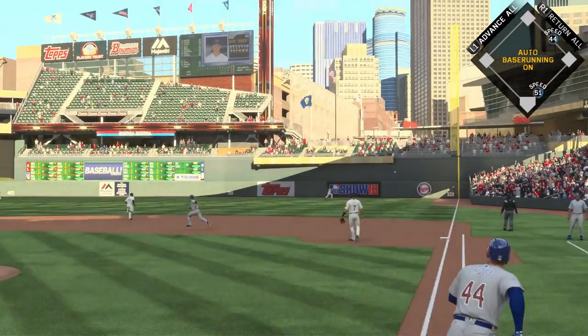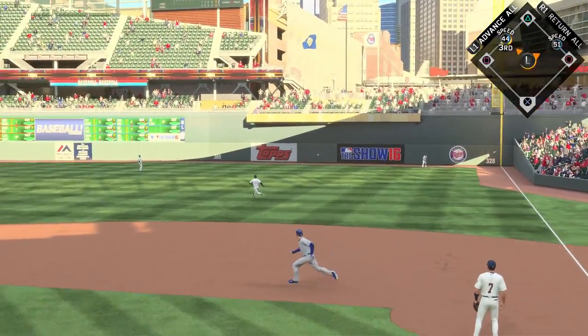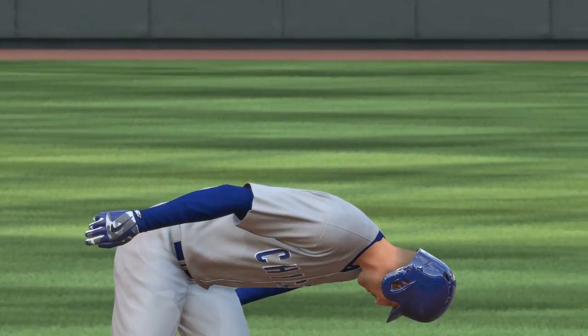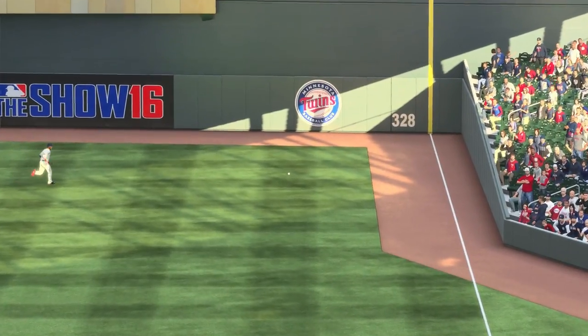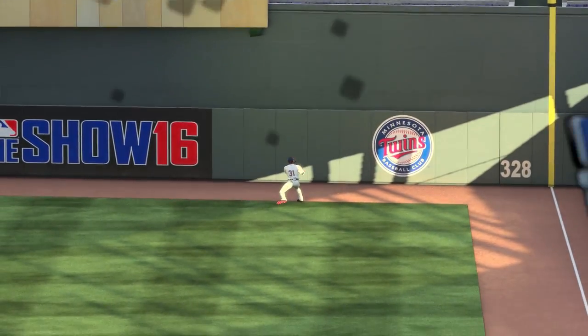Now it's Anthony Rizzo coming up, and that's down the right field line — going to be played off the fence, and Rizzo is going to have himself a double. Just in ahead of the tag — that was a close play as they got that in quickly on the relay. Almost got him at second base, but Rizzo's got the double and the Cubs, already up 1-0, are poised to maybe get more.